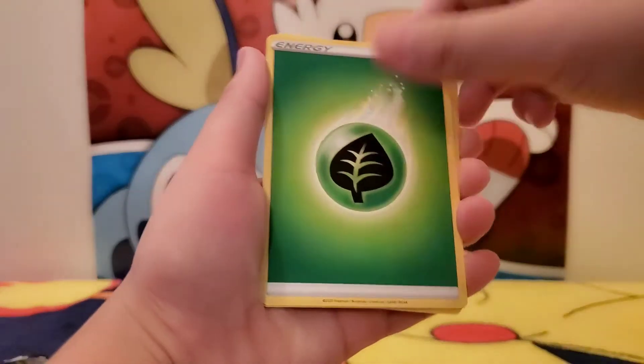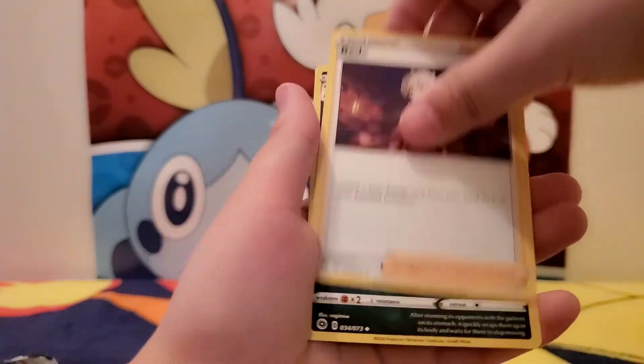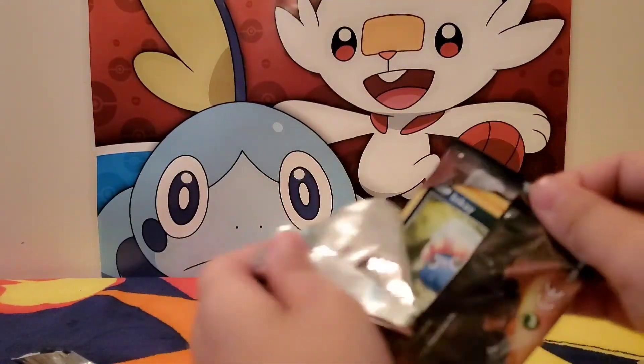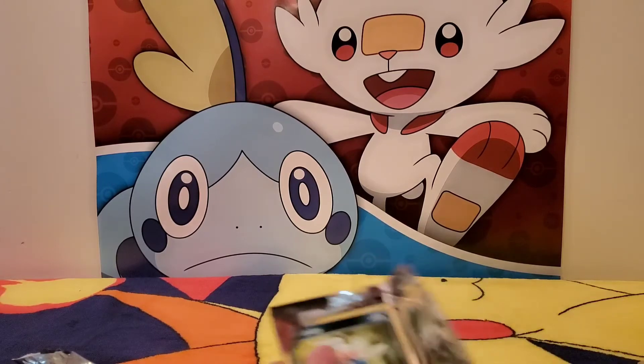Grass type energy, Machoke, Bead, and Arbok. Last pack — really scared, I mean I'm really scared here, because I don't want to waste my money on this.